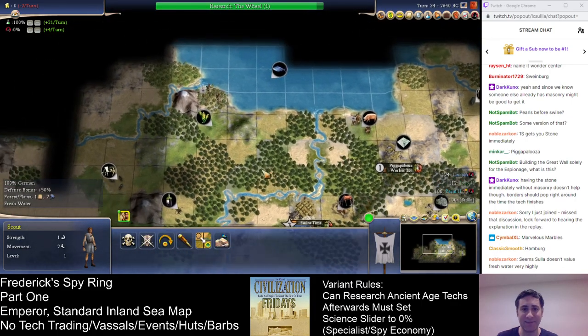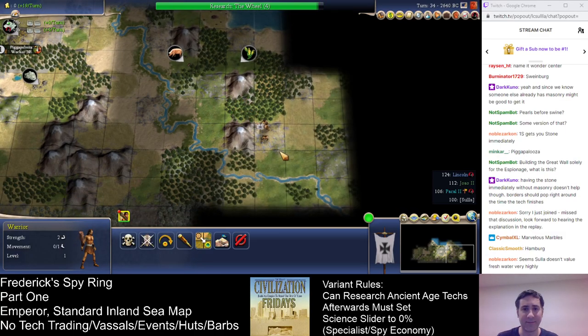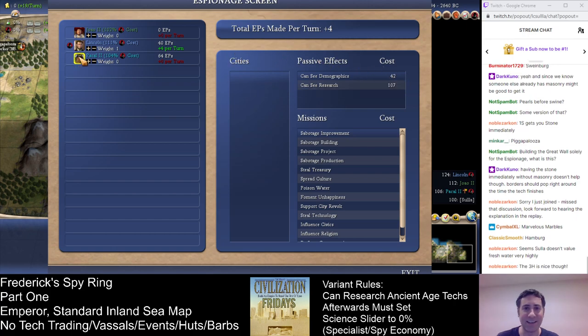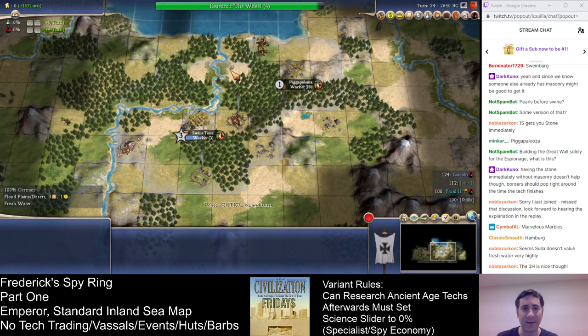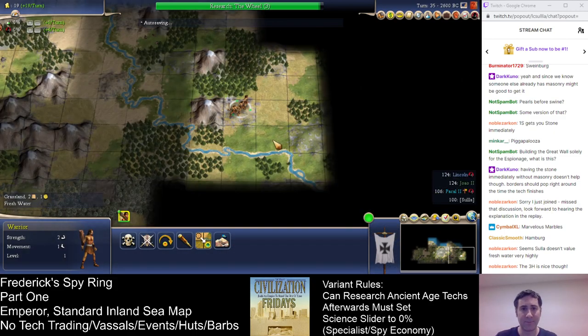It'll build even faster as soon as we get this improved. Let's check back in on Espionage. We need a little bit more with Lincoln to see his bar graphs, then we'll switch over to J-Man. Note that I've almost caught them in score already. This worker is going to need to get up here and farm this and probably farm this too. I also want to get a road connection through here just to speed up faster.